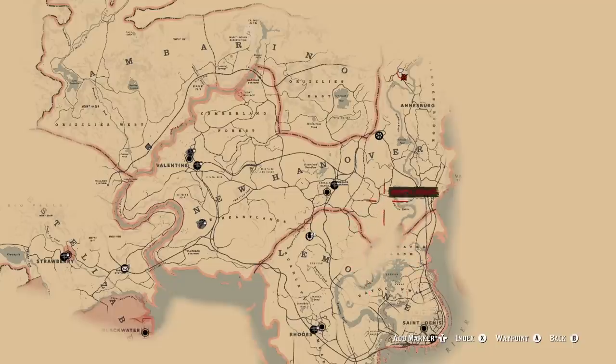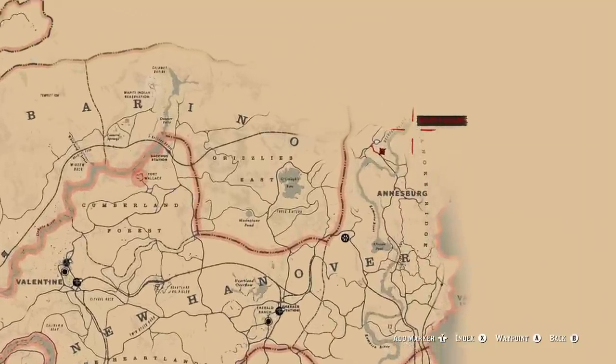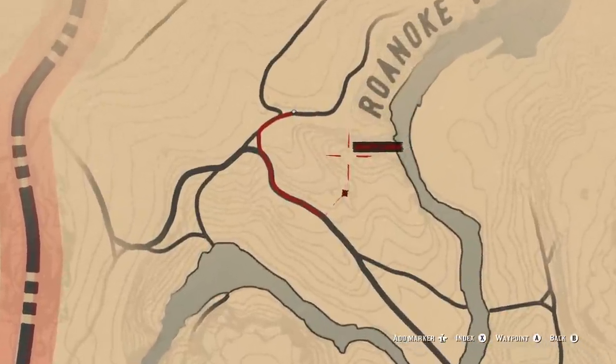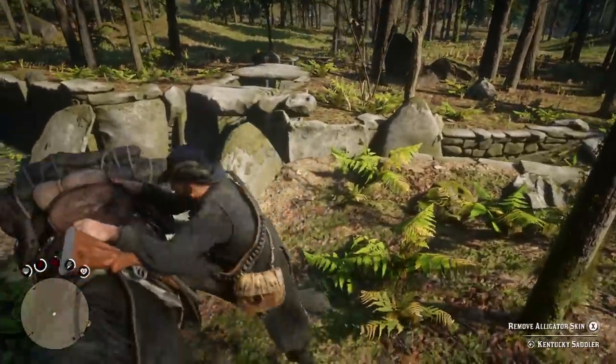North of here, near Roanoke Valley, is where you can find the Viking items. There are these trenches of stone that you can follow which lead you to a Viking hatchet and a Viking helmet. Pretty damn cool if you ask me.